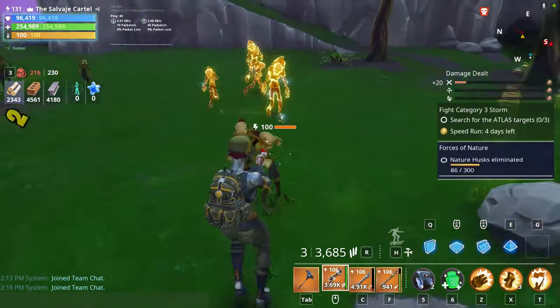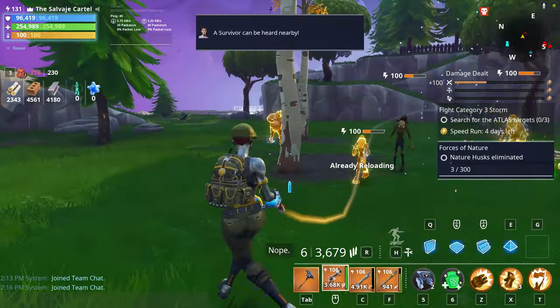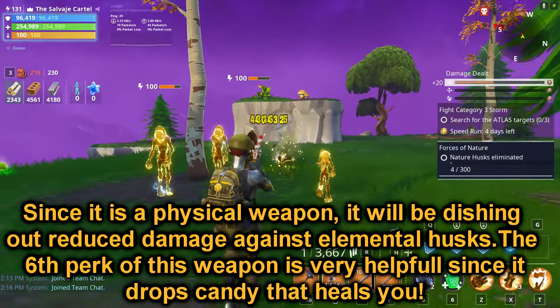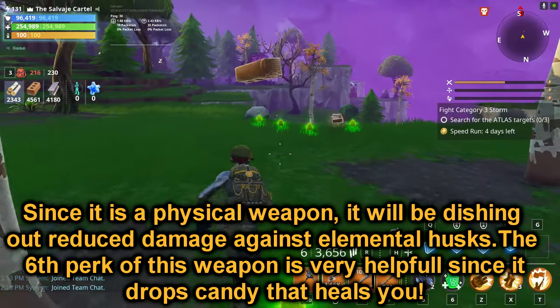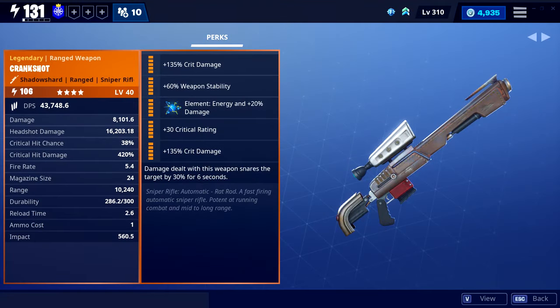The Ginger Blaster Pistol — you want to run critical rating, double critical damage, and reload with this thing. It's a really good physical pistol that does great amounts of damage to physical smashers and Mist Monsters. This is a pistol you'll be using to delete those basic husks that don't have elements on them.